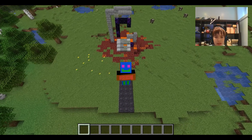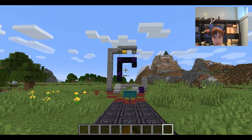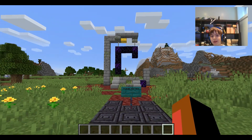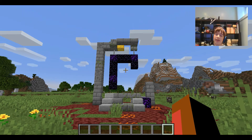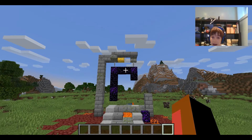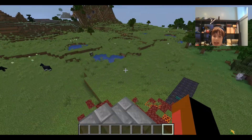And without further ado, we will see you guys in the video. Soon we will be with Mr. Pickles, because he said he'll be back with us soon. But he set up this world, and I know we're in a snapshot, but he set this up, so I have no idea what it's about. The first feature of this snapshot is ruined portals. You can find these throughout your world — anywhere, in the nether, underwater, halfway underwater, on top of land.